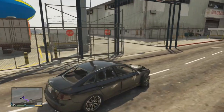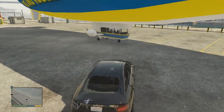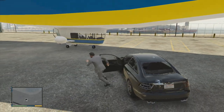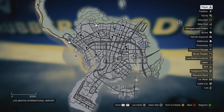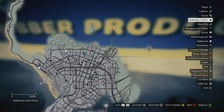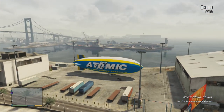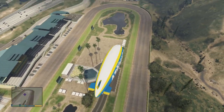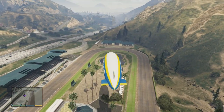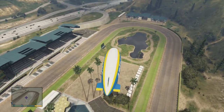It can spawn in all sorts of areas — this time it's spawned all the way at the airport. It takes about less than ten minutes to do this glitch, so it's pretty simple. Once you get in the blimp, just set the location to where you first started this glitch, because that's where you're going to want to land the blimp, and that's where it's going to spawn when you get back on Xbox Live to play with your friends.